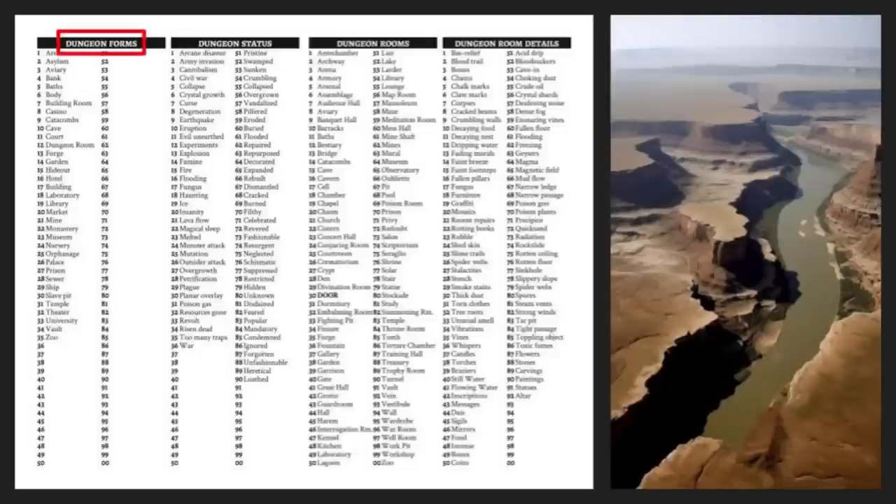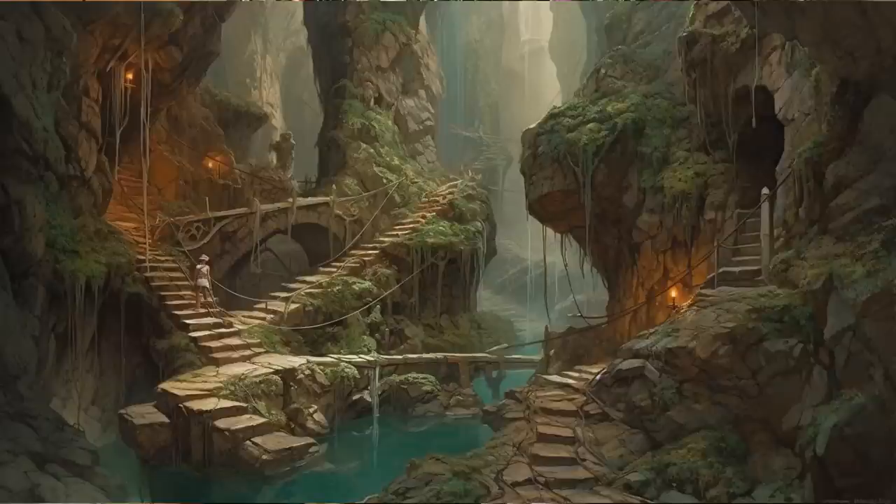With the map sorted, the next thing we need to tackle is a dungeon complex. For a suitable dungeon crawl, we likely need 3 dungeon levels and about 9 rooms per level. Still pulling from that initial inspiration of the African Rift Valley and mashing it together with prompts from the dungeon form, dungeon room, and dungeon status tables — which return vault, aviary, and flooded respectively — this dungeon seems to be a complex left over from an ancient gnoll civilization, recently exposed after a nearby river's flooding event. Water can still be seen trickling into the complex below.